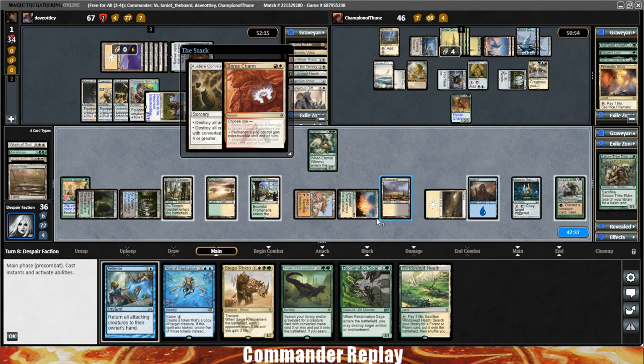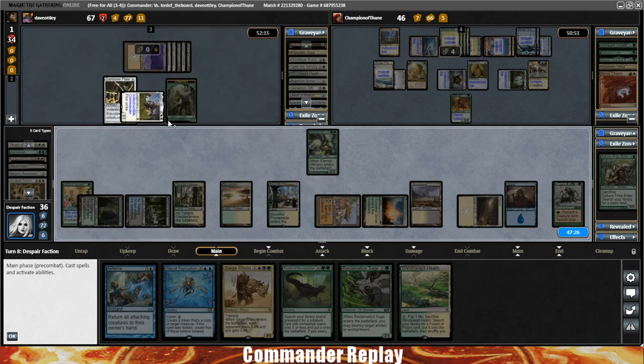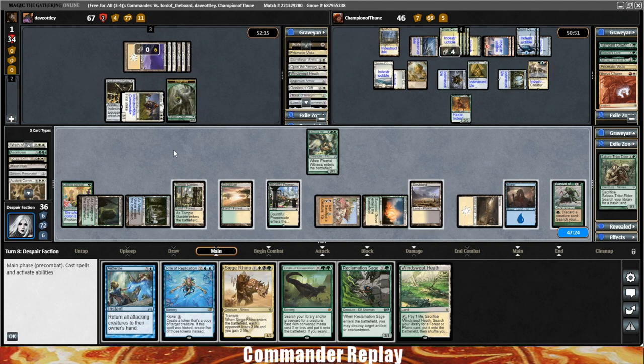Darksteel Plate is still indestructible, and so is Balan — forgot about that. Aetherize is still a good card; may need to sit on that. How much mana do we have? We have five mana open.